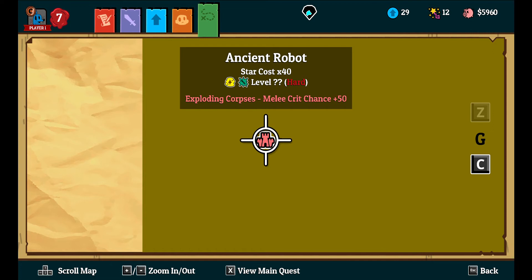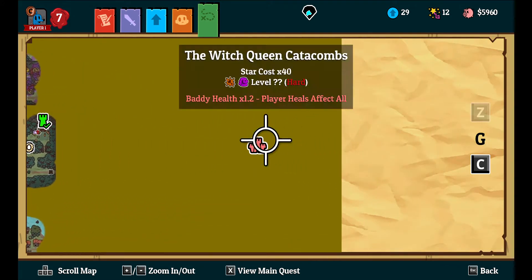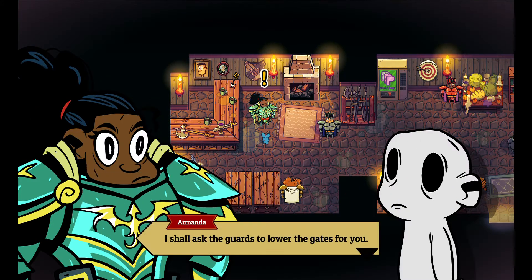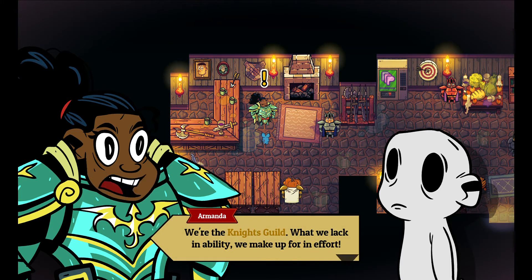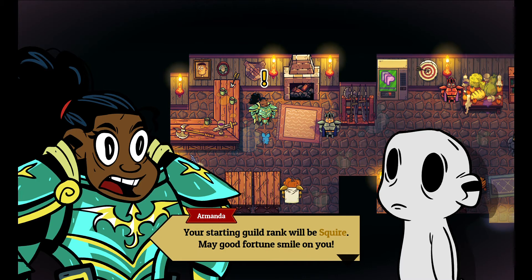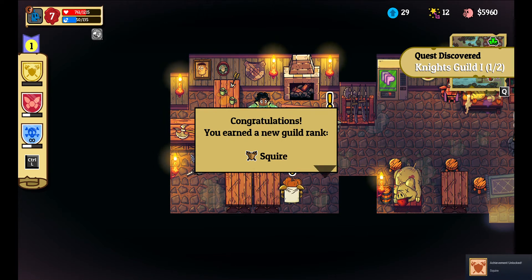Exploding corpses, melee trick, chance 50. I can zoom in and out. Baddy health times 1.2, player heals perfect all. 'So ask the guards to lower the gates for you. But before you leave, I'd be honored for you to join our scrappy gang - we are the knight's guild. What we lack in ability we make up for in effort. Go ahead and talk to the guild members here to get started, guild Frank squire, and make a fortune smile upon you.' Achievement unlocked: squire.